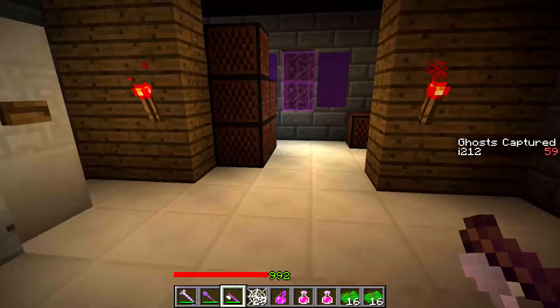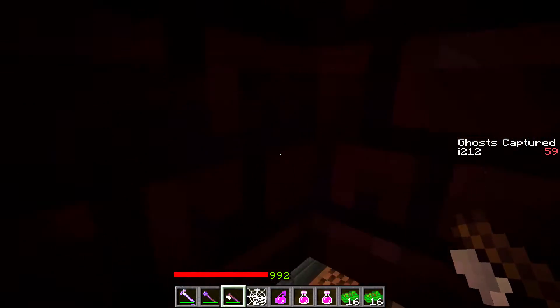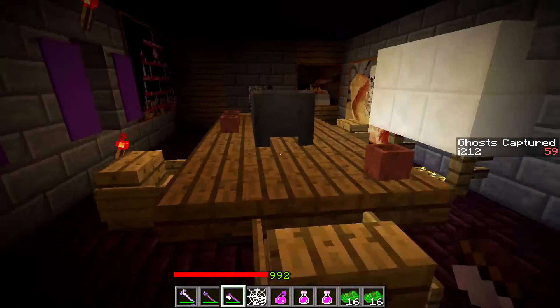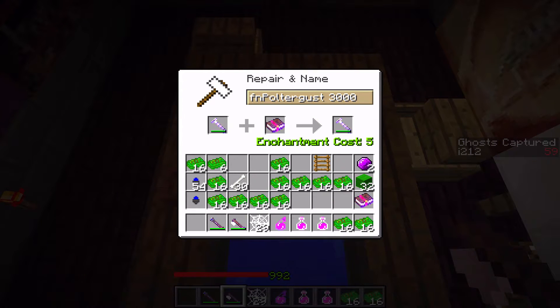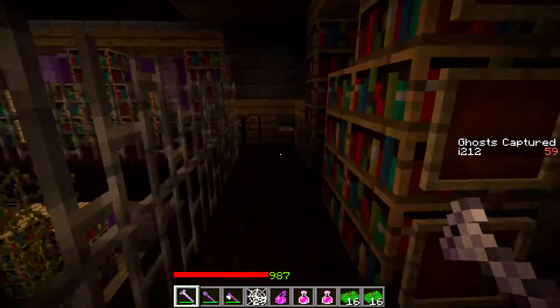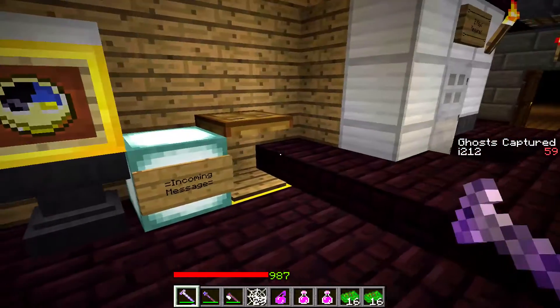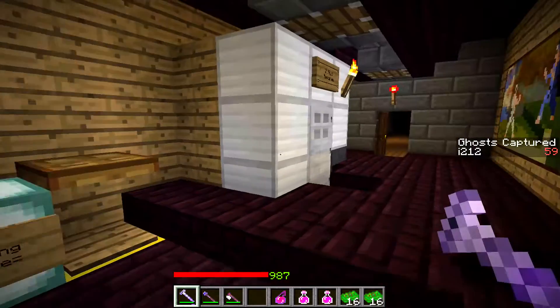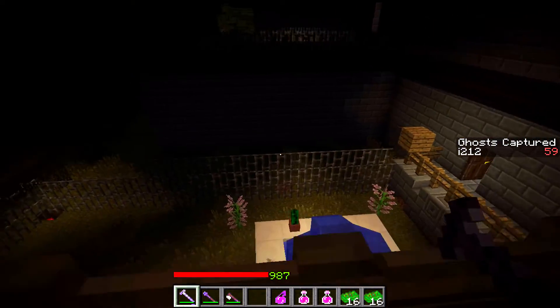I also need to, before anything else, stop by an anvil on the way back, right here. We've got punch two already on there, and now we've got power. So the punch two book, I don't think I'm even gonna need or even have room for. But oh well. We still need a couple of keys — I think I was able to get one here, but we'll just have to see.